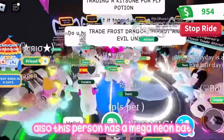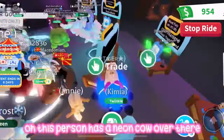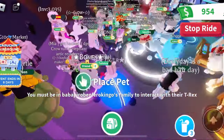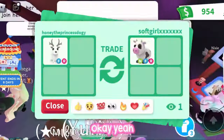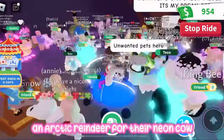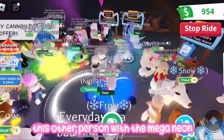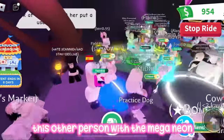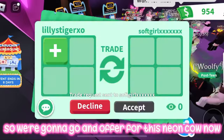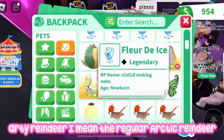This person has a mega neon bat, which I think is really really cute. Oh, that person has a neon cow over there — we might try and offer for that in a minute. They're getting offered an arctic reindeer for their neon cow right now, but I'm pretty sure an arctic reindeer is a little bit under. I'm also trying to trade another person with the mega neon white amazon bird, but I think they're AFK since they're not accepting my trade request. They didn't trade the neon cow for the arctic reindeer, so now we'll go and offer for it.